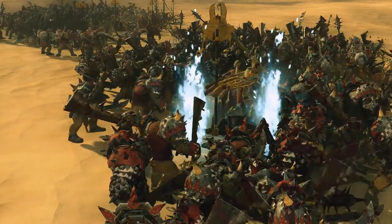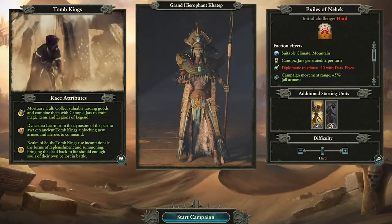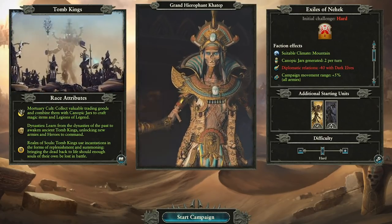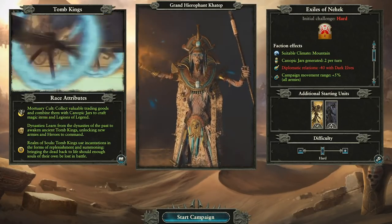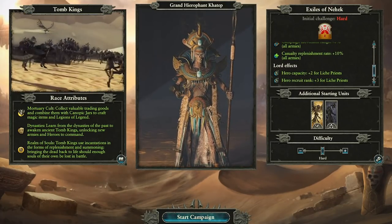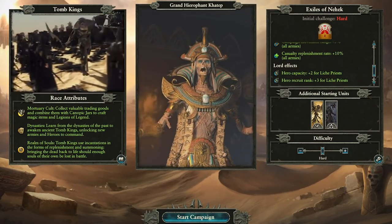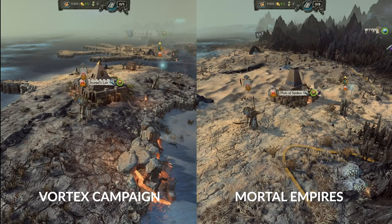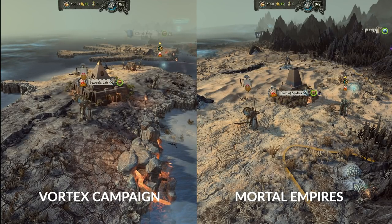Next up, Grand Hierophant Khattep, leading the Exiles of Nehekhara. The faction effects are reflective of the campaign map situation and Khattep's mission. The only negative is reduced diplomatic relations with the Dark Elves, but apart from that we see mountains added as a suitable climate, generating Canopic Jars every turn, buffing campaign movement range, and increasing casualty replenishment rates. Khattep as a lord ensures a bigger capacity and recruitment rank for Lich Priests of all types. Starting with a unit of Carrion and a Hierotitan, Khattep starts in Naggarond, and he's likely to deal with the Dark Elves right from the start either way.